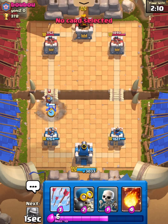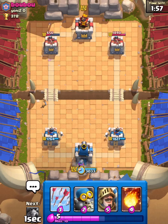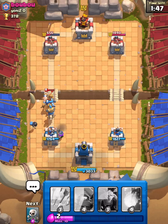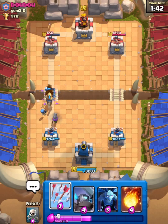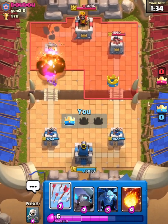They just wasted their Arrows on my Mini P.E.K.K.A. for no reason whatsoever. So I'm gonna prepare for a Prince push at the bridge. Get my Bomber right there. They're back to Skarmy — and that was a complete waste of a Skarmy since Bomber covers Skarmy perfectly. Pretty good use of a Fireball right there, 4-4-6, pretty good value.